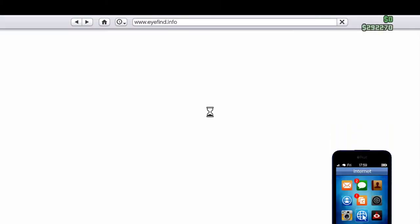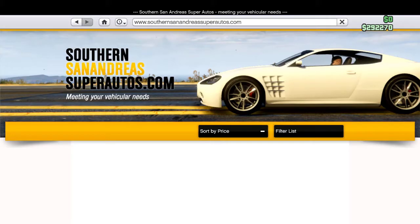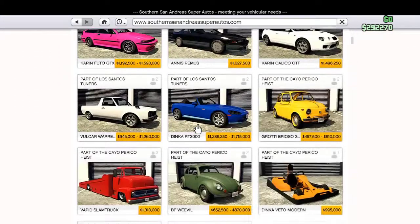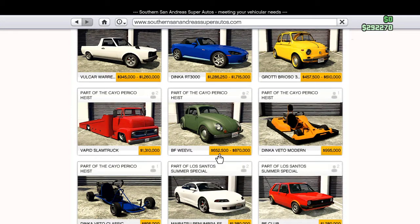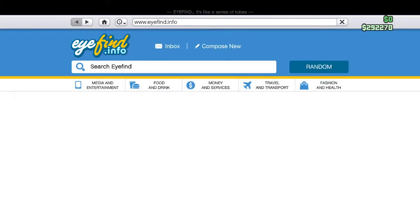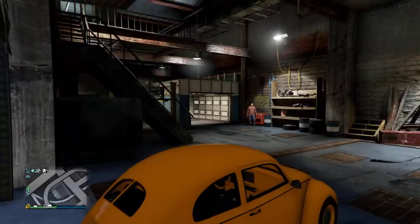The first thing you're gonna want to do is buy the VW bug from Southern San Andreas Super Autos. It's called the BF Weevil. It's $625,500, or if you don't have that price unlocked, it's $870,000.